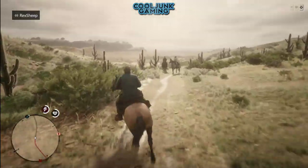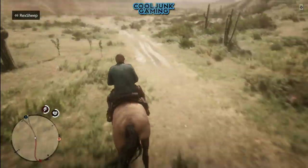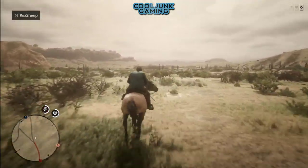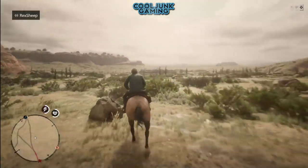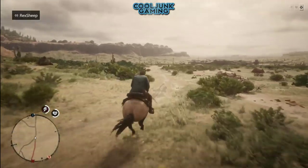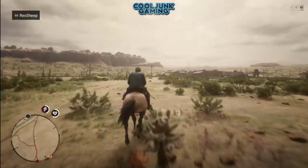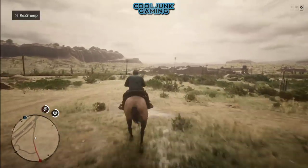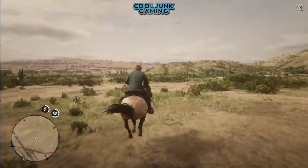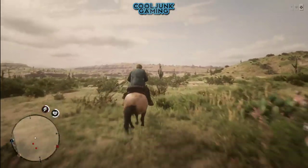Welcome to another Cool Junk Gaming live stream. I'm going to show you how to get off the map and into Guarma without the need of a carriage or your own horse. In fact, the easiest way is just to use a random horse that an NPC is riding. All I need is a random horse — knock the rider off and then I'll ride it.